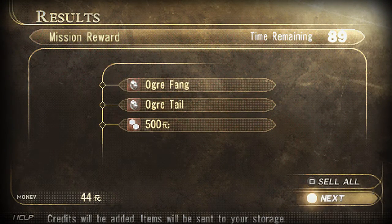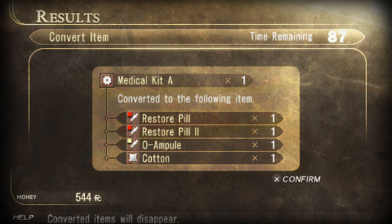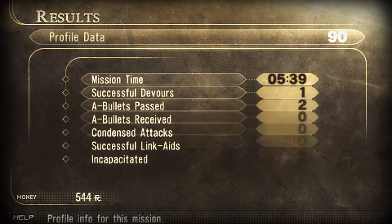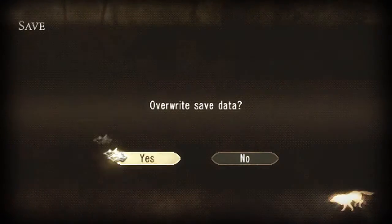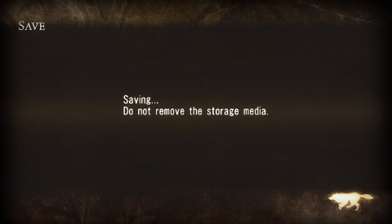That was awesome. Five minutes, double S — okay, could've done it faster, but I wanted to salvage some stuff first. That's how I do.